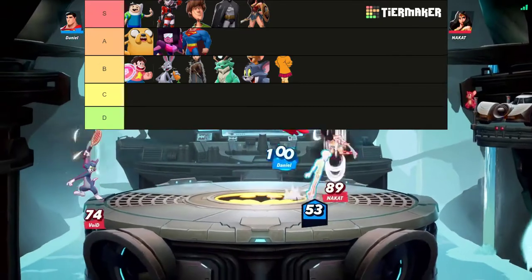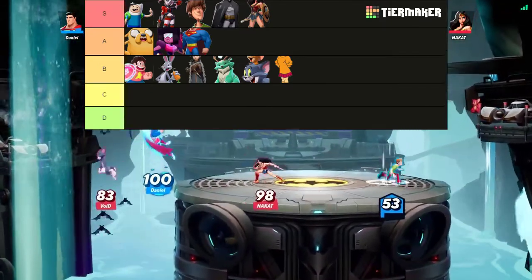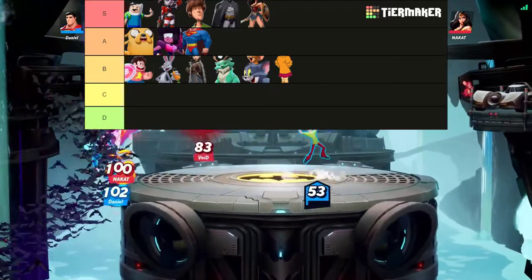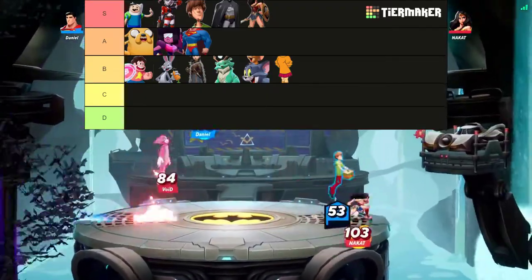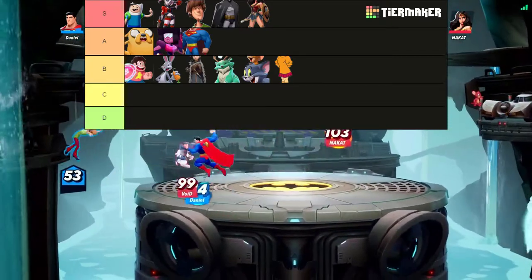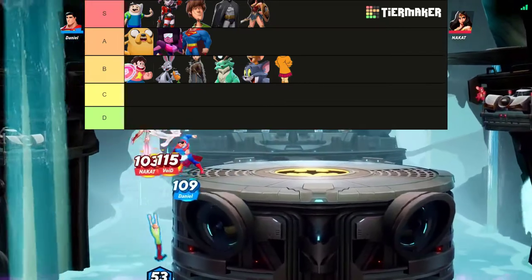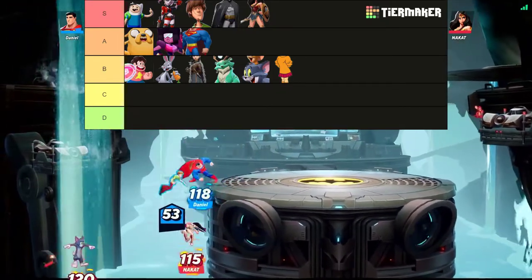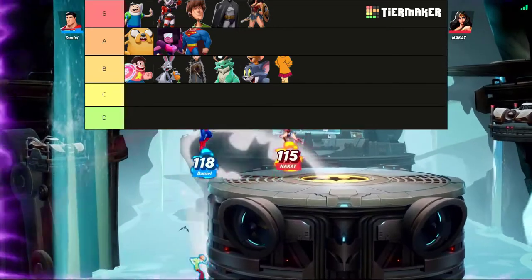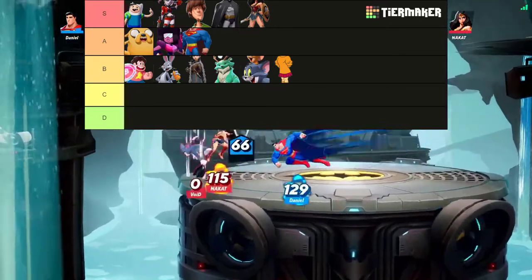Next we're going to have Jake, Garnet and Superman. Again, somewhat pretty easy to play with, but they have a little gimmick that changes them up — it's not just combo, combo, combo. It's more like hits into run-ins to hits again. They're pretty self-explanatory, just a little bit more difficult than the top tier characters I mentioned.